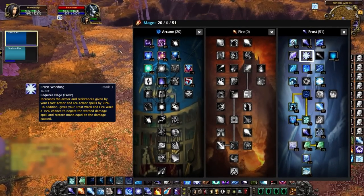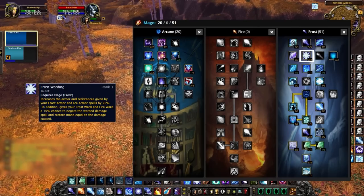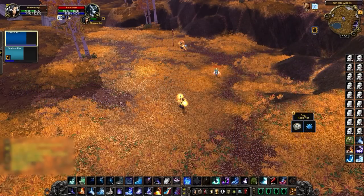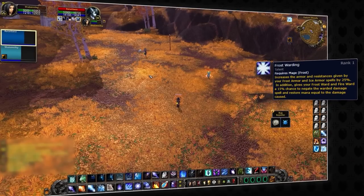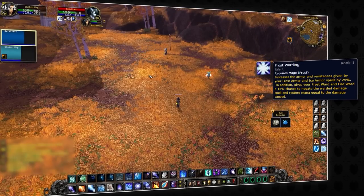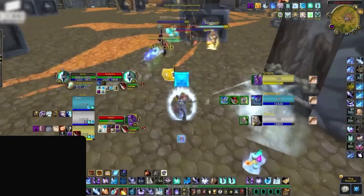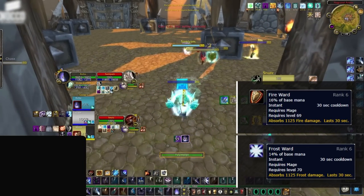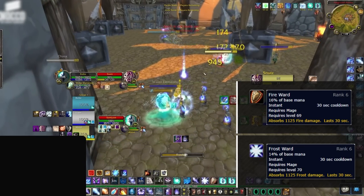First we have Frost Warding. Any talent that gives you extra armor is going to help tremendously versus rogues spamming ambushes for 6000 a hit. But the really insane part is the chance to restore mana — in Wrath, mages can actually go OOM. Frost Warding gives your frost and fire wards a 30% chance to negate damage and convert absorbed damage into upwards of 2000 mana. Make sure you time this for when you know a spell is about to hit you, otherwise people will just purge it. Also make sure you press the appropriate ward for what school of magic is coming at you.